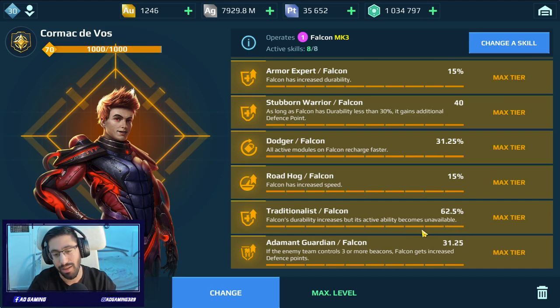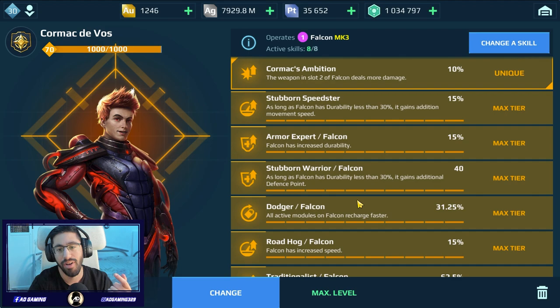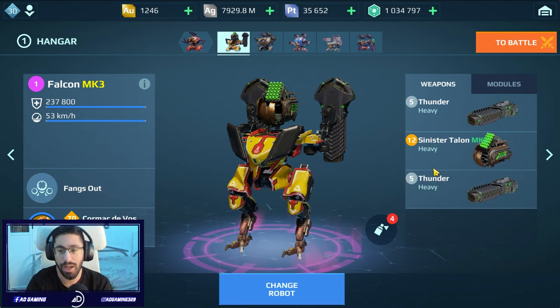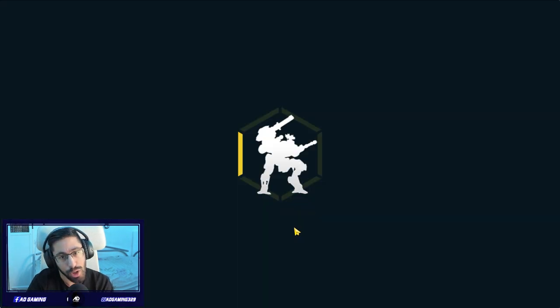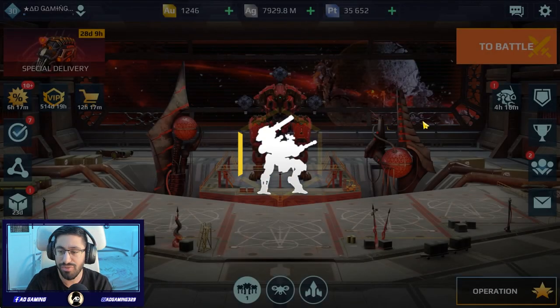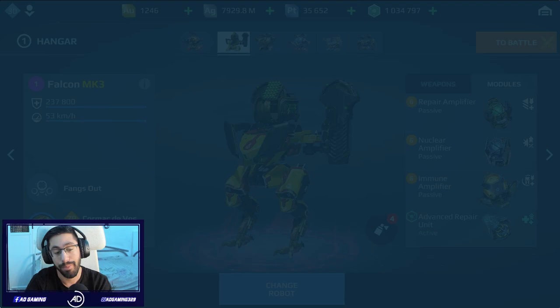But you cannot use a special ability. We have the other one, Guardian — more resistance. We have the Stubborn Speed. We are going to get also speed. We also have the Cormac divorce pilot with extra damage. For weapons, we can basically use only one weapon. I'm using the Sinister Talon — the reason why is it charges the mothership really quick. And we need the mothership quick because we also have the durability extender, which makes the Traditionalist Falcon even crazier. For modules, we have the Repair Amplifier and Immune Amplifier — this is the new module.